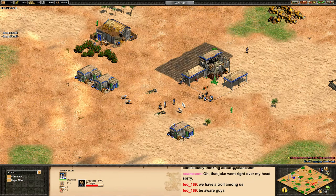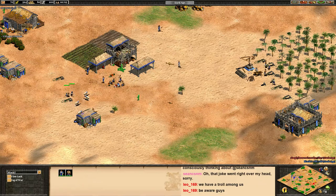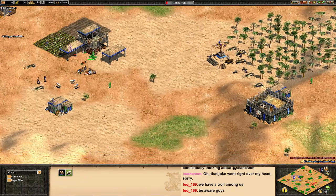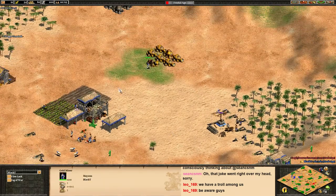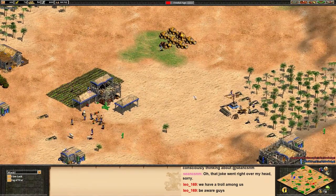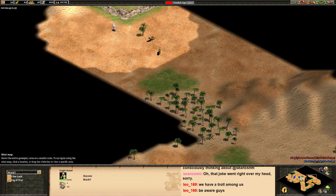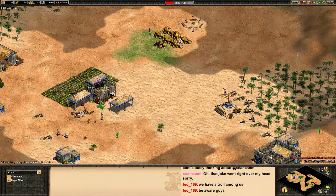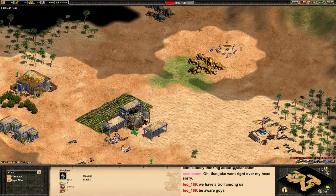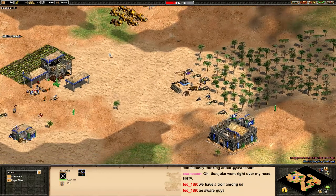Use your stragglers to take food. You can click up now. Use the straggler villagers — the ones chopping that palm forest — to take sheep instead. Start building militia. Build a mining camp on your gold. For men-at-arms you'll need two villagers on gold. With your scout, make sure you're always scouting his base. The mining camp should be towards your town center so those villagers will be much safer.